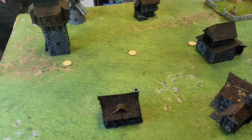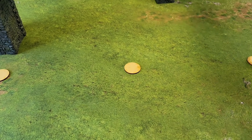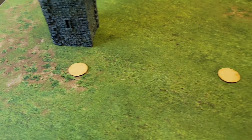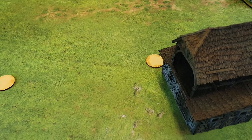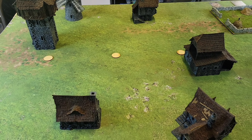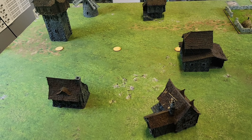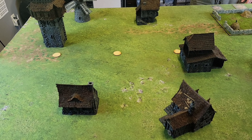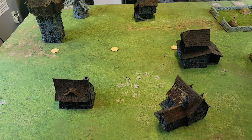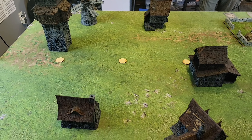For initial table setup, we are playing Maelstrom today — three objectives. The objective in the center of the table is a three-inch radius. The two on the flanks are six-inch radius. These objectives are worth two points each on the flanks, one in the center. Whichever player can get to eight first wins. If neither player can do that in ten turns, it will go to final score to see who pulls it out. From this side will be the Nords, the Hundred Kingdoms coming in opposite them. We'll be right back with reinforcements in first turn.